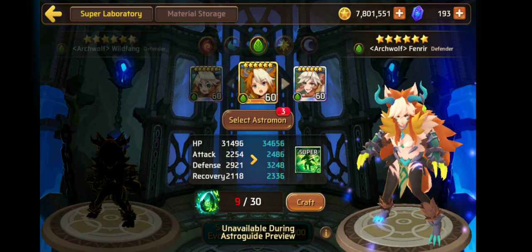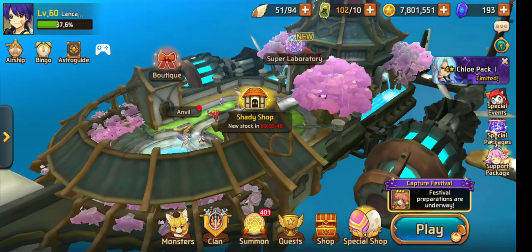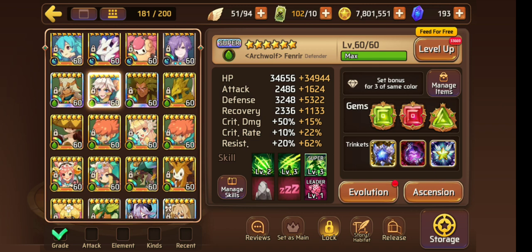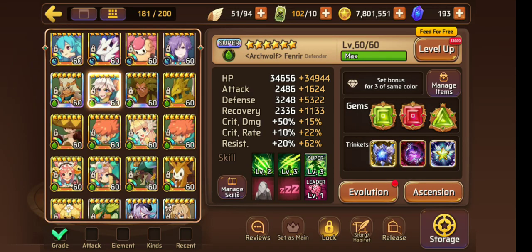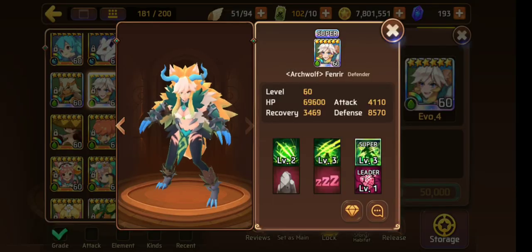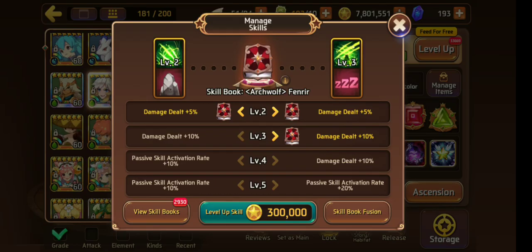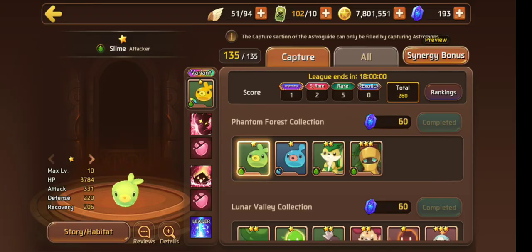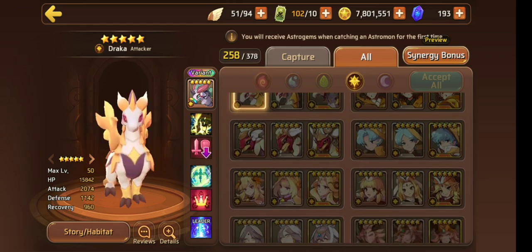With super evo her HP is really good, her defense is good, and her attack is actually pretty decent for a defender. Here's mine — I had her on crit rate, HP, defense before, but now she's on HP, defense, defense. She has really good resist, three shy of max. I'm working on her books right now to get that petrification up to 100% and the sleep to 90%.